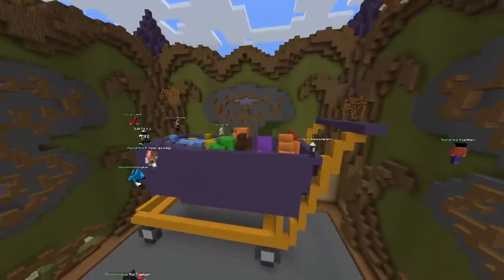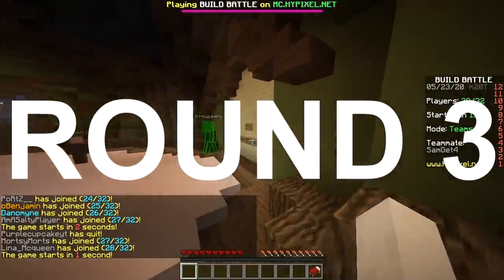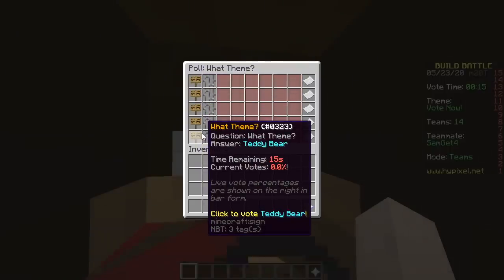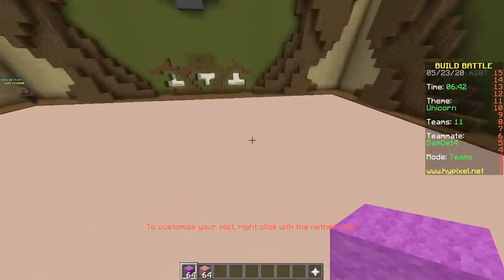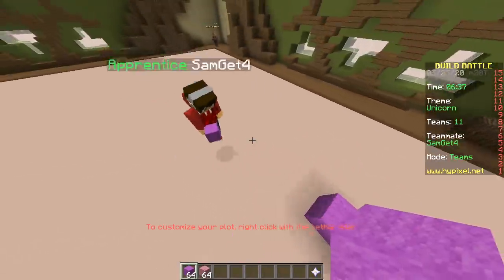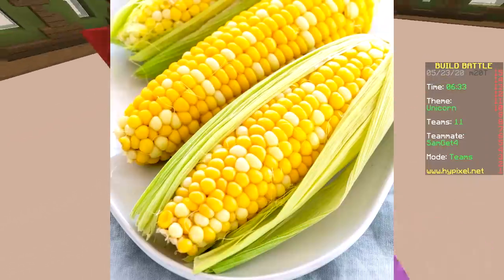Last round! Potato, unicorn, golem, cartoon, teddy bear — unicorn! Let's make a full-sized horse with a corn — a corn on the cob on top.